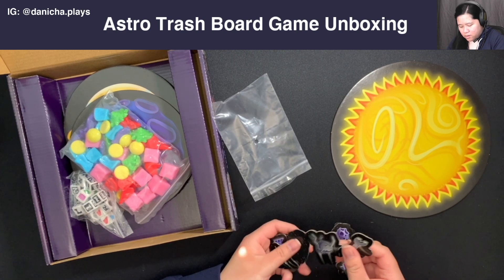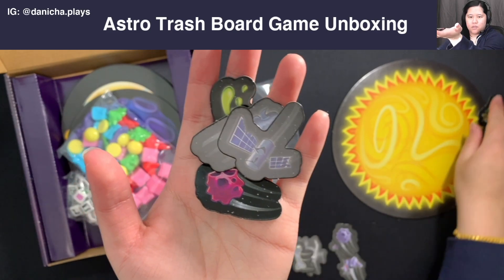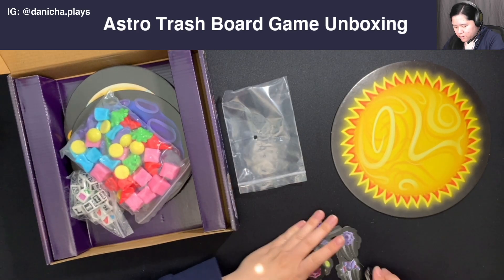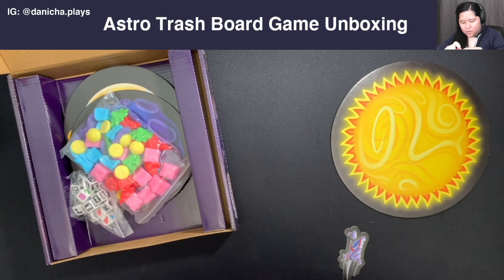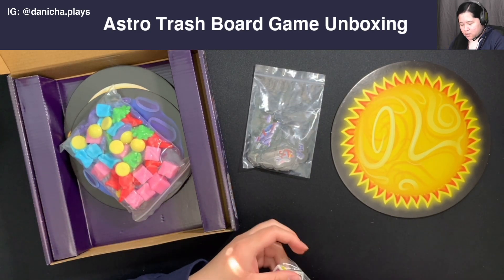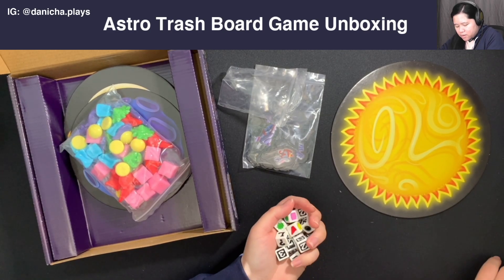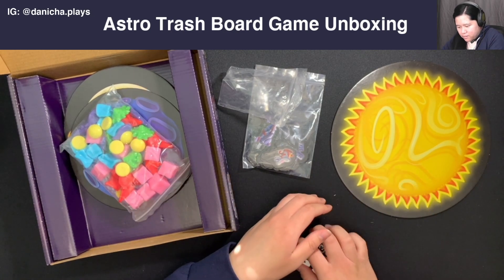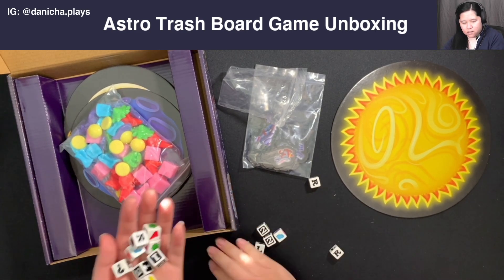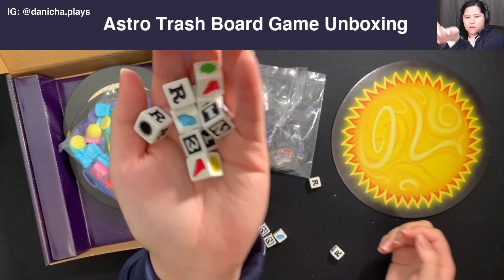We've got these tokens — these are the trash trophies. They're just cardboard that's already been punched out, so no punch boards this time. Let's take a closer look. They're pre-punched and bagged, which is always good. Then we have the dice — very excited to roll these. They feel pretty good, actually heavier than you would expect. They kind of remind me of Dice Masters type dice.